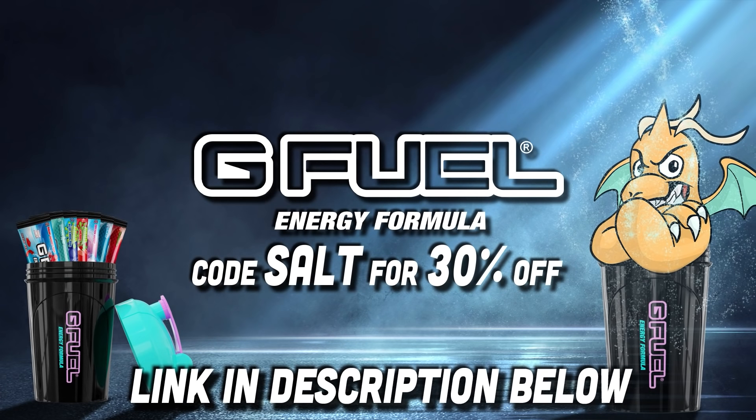Before we get into the battle, you need to make sure you've got enough energy to watch this. Get yourself some G Fuel using code 'salt' for 30% off. My favorite flavors are Dragon Fruit and Peach Iced Tea. There's a whole range of tubs and starter kits for your energy and caffeine needs. Link in the description — come check out G Fuel with code salt.